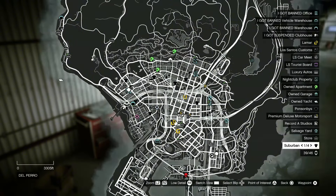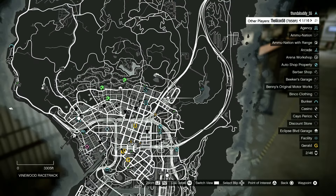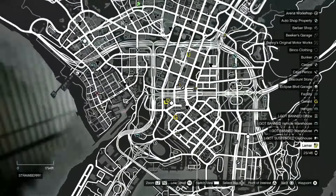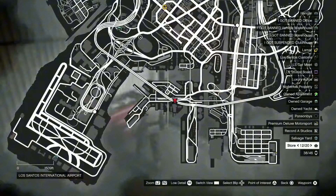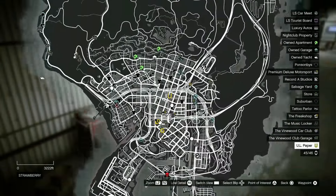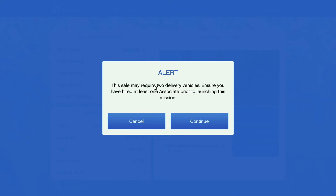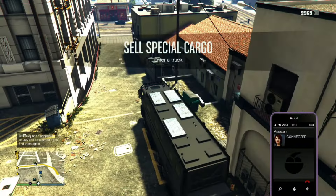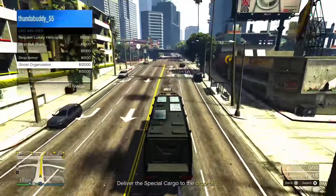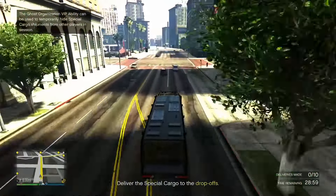If you're in a public lobby, make sure it's a chill one with few griefers. Scope out the map — the upper Blaine County area and the city — to see what other players are doing. When you're ready to sell, turn on Ghost Organization from your CEO abilities to stay off the radar for about three minutes, protecting your cargo from griefers during the sell mission.